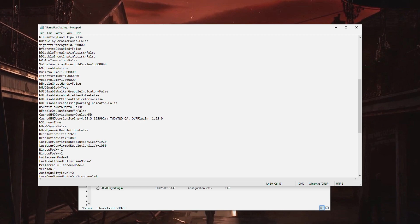Go to Saved — it's the only one. Go into Config, Windows, No Editor, then go down to GameUserSettings. Double click it and it'll open up in Notepad. If it doesn't open in Notepad, just right click and select Open With Notepad.